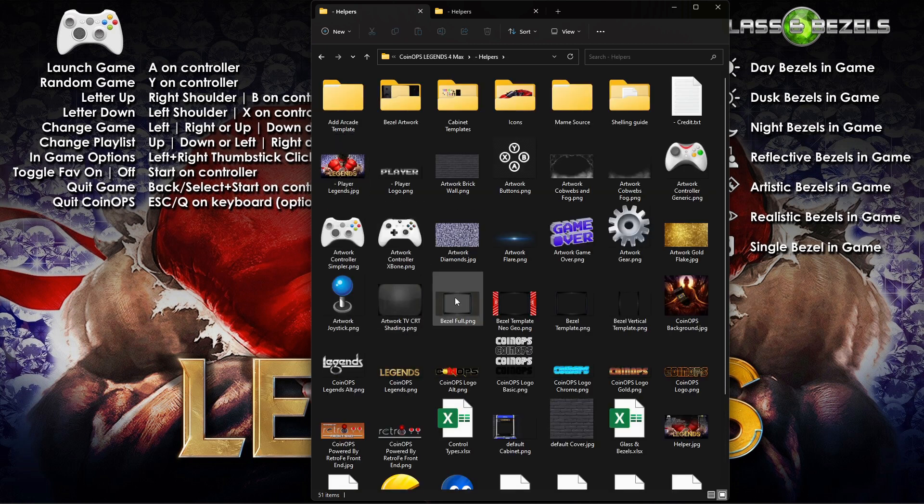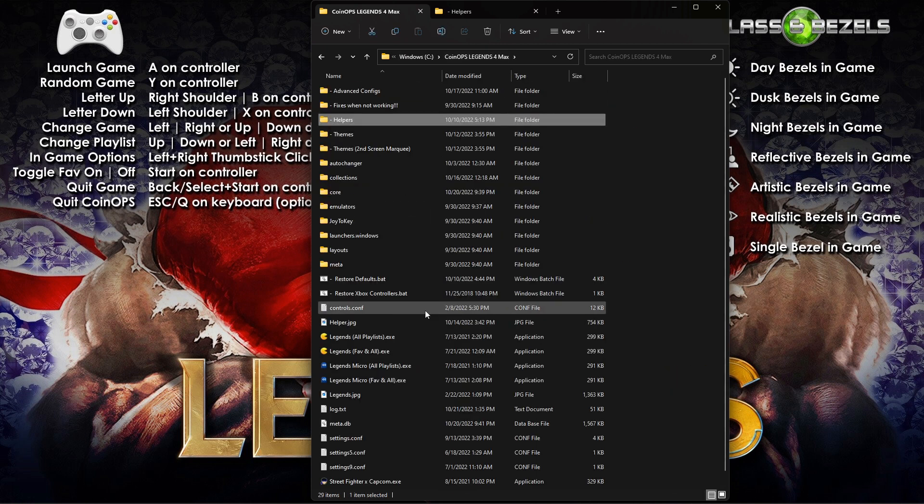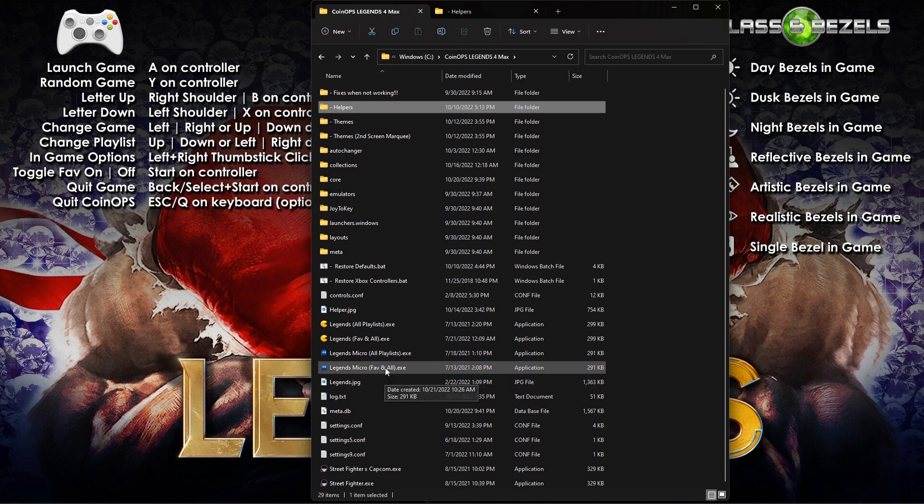Always take a look in the helpers folder. Along with the standard executables — covered in the other video, link in the description — you have your all playlists, favorites, and alls for all games. There's the Legends Micro, which is a smaller curated group pulling about 110 games. In Max there are also Street Fighter and Capcom executables.